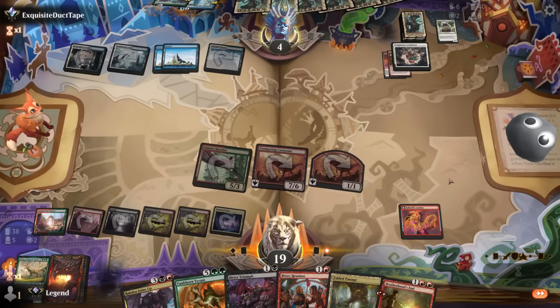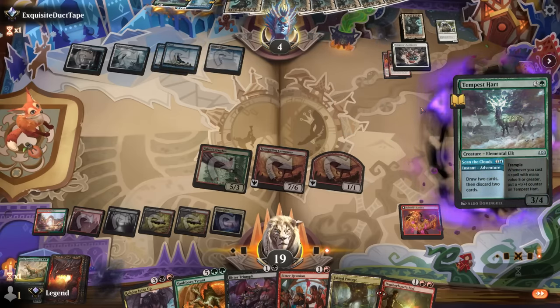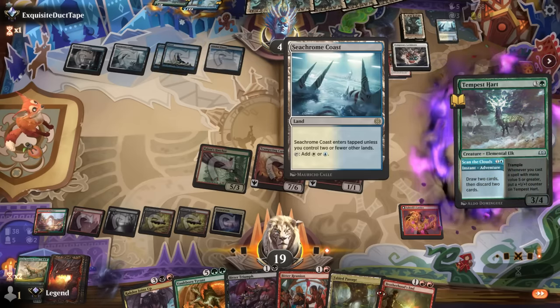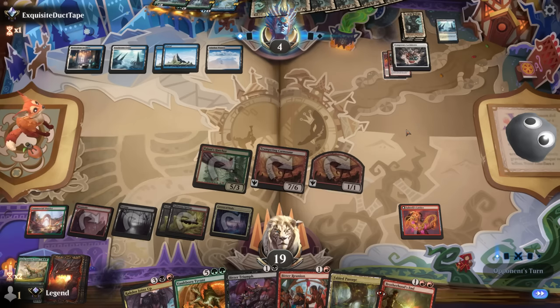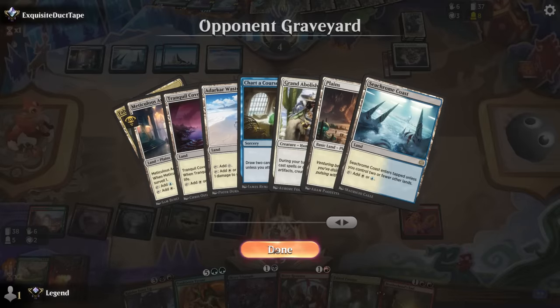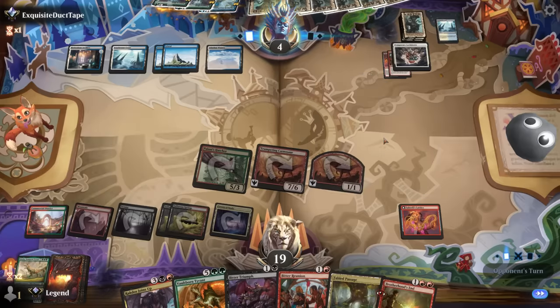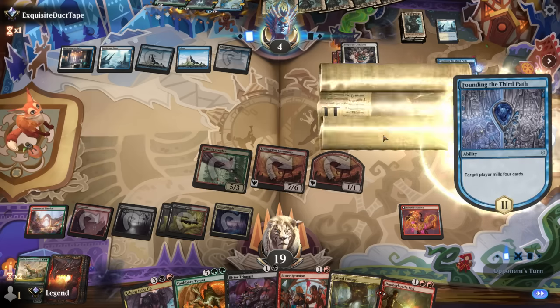Opponent could discard Metamorph and then kill us next turn — another Tempest Heart. They discard two lands. They still need another discard effect to put Metamorph in the graveyard as well as Ragdos Joins Up. A founding can cast a spell for free or mill for four.